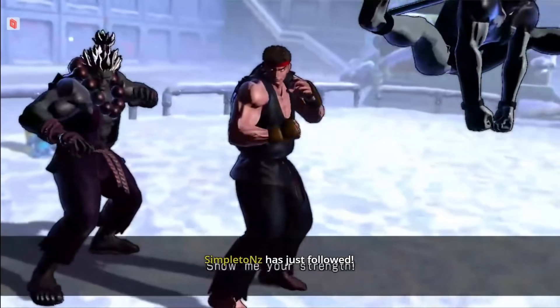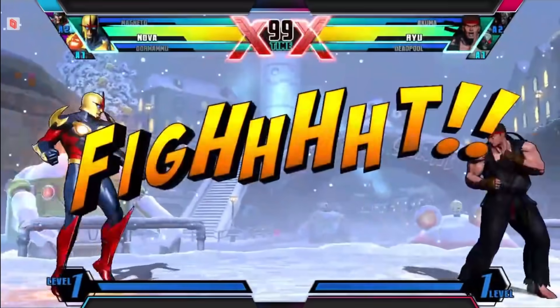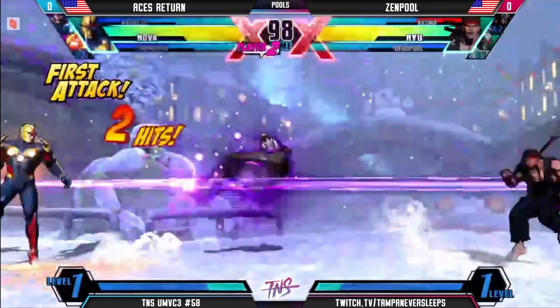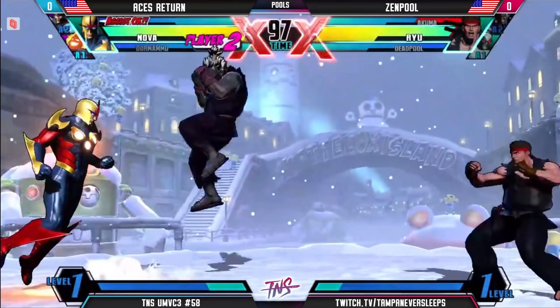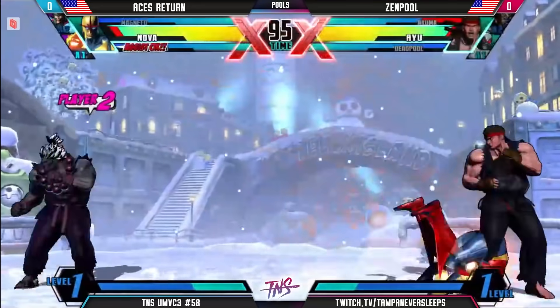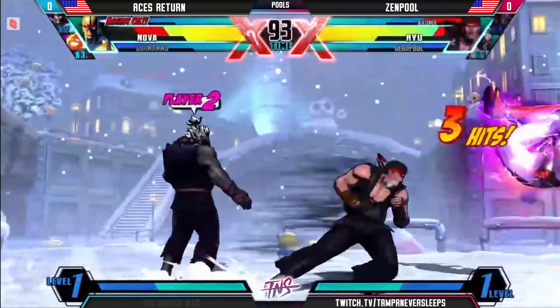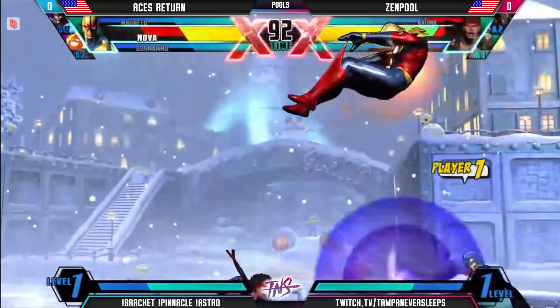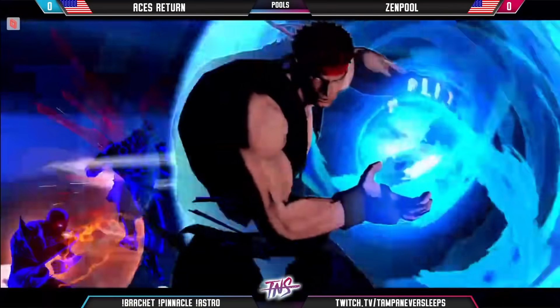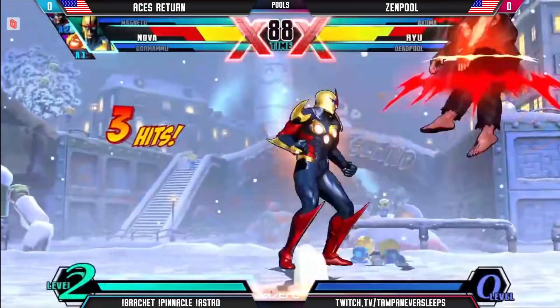Ace is going to try to make it happen here — it's going to be point Nova this time. We know he switches point characters depending on the matchup. So comfortable in the Ryu versus Nova. When you're using Nova against Ryu, you're definitely using that superior mobility — getting across the screen much faster, taking advantage of situations. So far just about all the damage he's taken has been just from air-to-air light Tatsus.